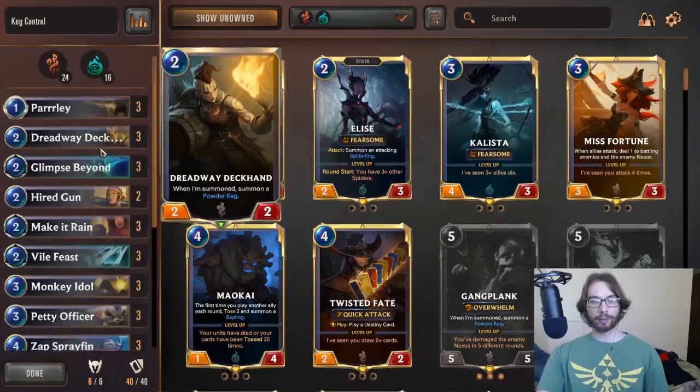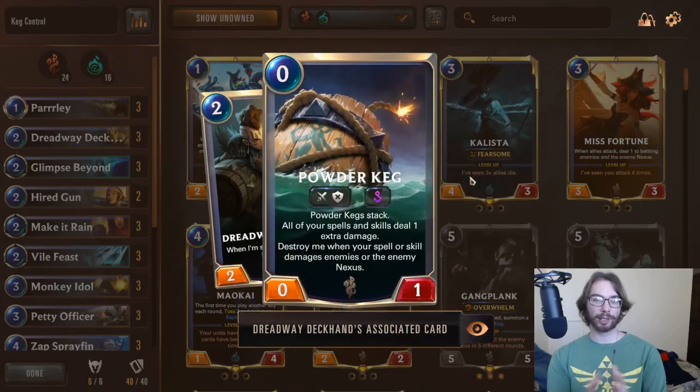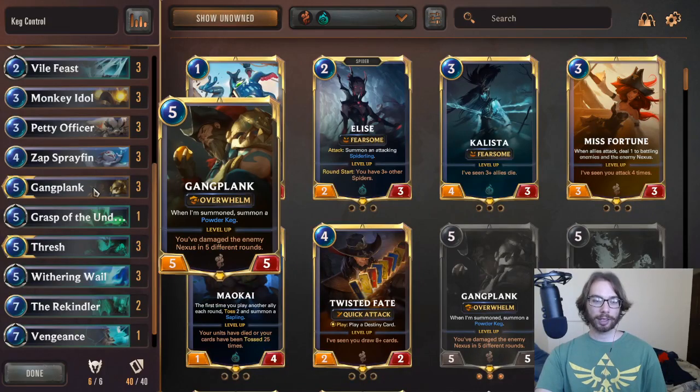There are a lot of really cool power-boosting abilities that the keg can provide for the removal cards. That's one of the reasons we're in Shadow Isles, because they have some of the best damage-based removal in the game. They also have some of the best healing in the game, which, if we are applying the kegs to things like Vile Feast, the Drain applies to the healing as well. So not only do you deal two damage, you heal two damage, which allows you to potentially stall out the games a little bit longer and get to your endgame goal of a leveled-up Gangplank.